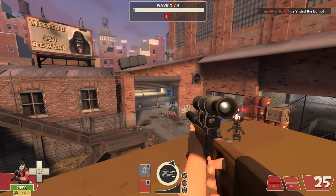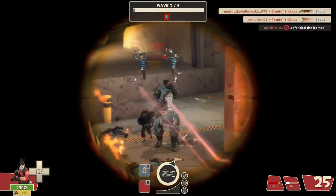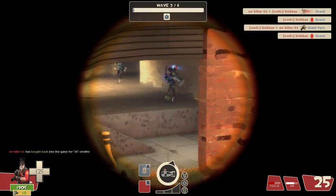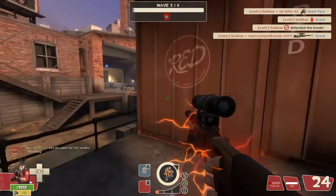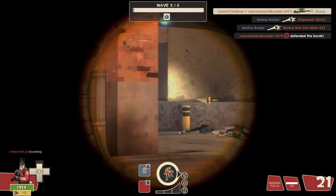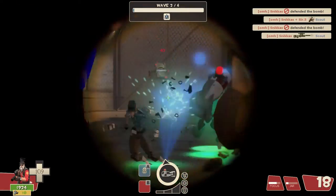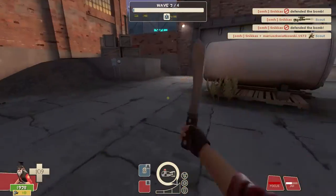Now comes into play what I've discussed in previous MVM videos: defensive and resistance upgrades. As soon as there are crit enemies incoming with hitscan weapons — such as miniguns, shotguns, and other bullet-based weapons in Team Fortress — you should go for the crit resistance upgrade so you don't die instantly. If it's too much of a clusterfuck, go for the bullet or blast resistance upgrade as well. It's highly recommended because if you die, you can't do anything.